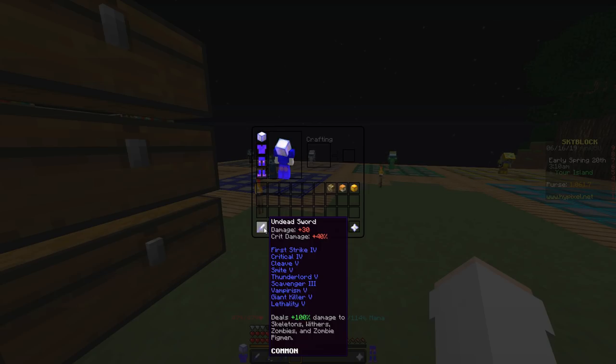Your next enchantment is Execute 3. Execute 3 basically deals damage increased by 3% for each percent of the mob's missing health — so say the mob has 100 health and is missing 10, you're going to do 30% extra damage. The next enchant is Fire Aspect 2 — you guys all know what this is, it's a default enchant that sets enemies on fire, but again it's not really useful unless you're not one-shotting mobs.